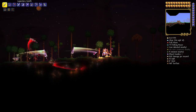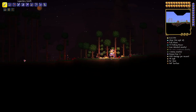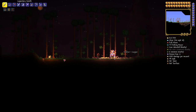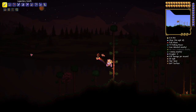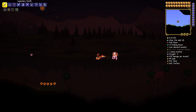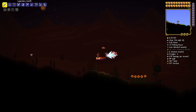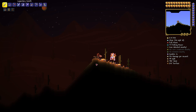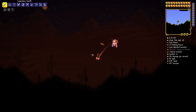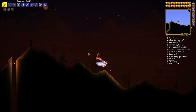Here we are back at the surface, and we're going to head over to the desert to the left to find your sandstorm in a bottle and a magic conch. I won't show you every single item in the desert, but I guarantee everything is available — your thunder zapper, dune rider boots, ancient chisel, snake charmer's flute — they're all in there.